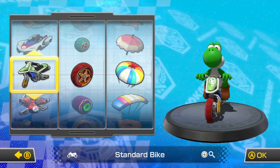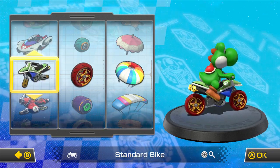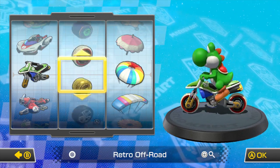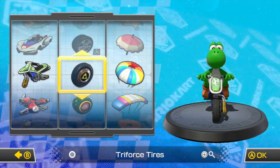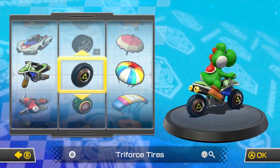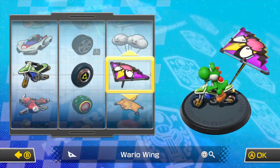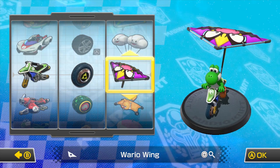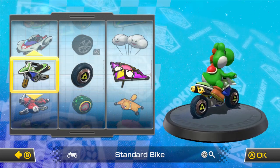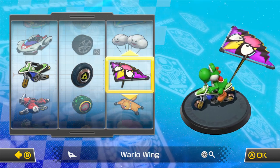Can you use inside drift bikes or just outside? Let's go with the standard bike, actually. We'll pick different wheels — the Triforce wheels, because I think it's appropriate. And the glider will be the Wario Wing. These are also the DLC Mercedes wheels available too. So yeah, standard bike, Triforce tires, and Wario Wing. I think it's appropriate. Let's do this.